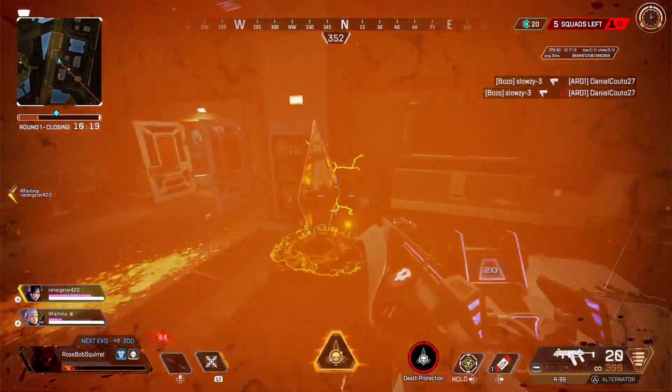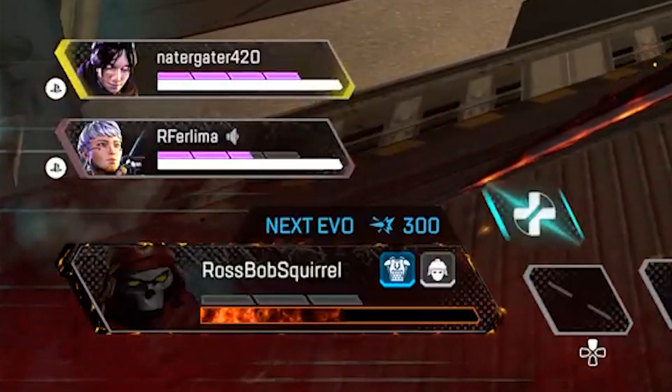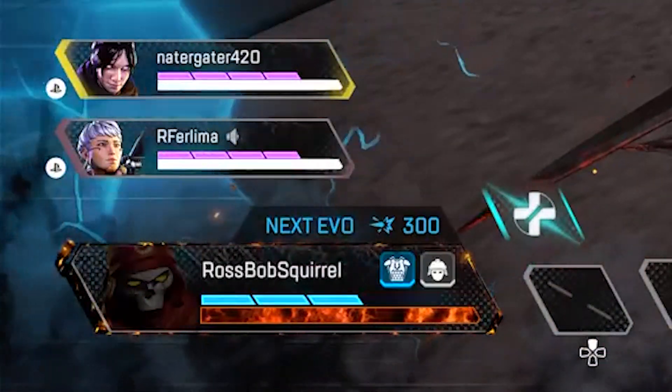Typically, when you are using Revenant's death totem ultimate, you are unable to heal. However, while inside a flashpoint zone, your shield and health will regenerate while in death protection.